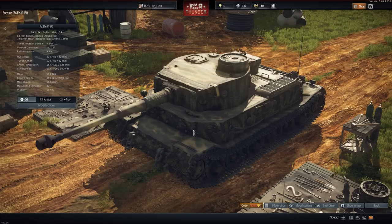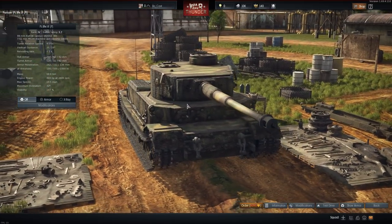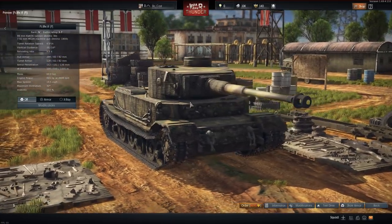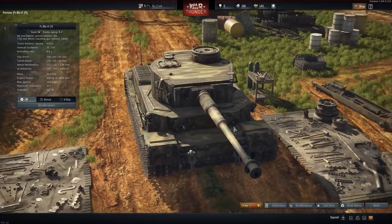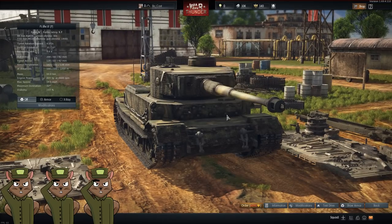After that we have the Porsche Tiger at 5.7 battle rating for 6,090 golden eagles. It has the 88mm cannon — very effective — though turret traverse is a little on the slower side. The main selling point is an extra 100mm of frontal armor, but it's not worth the price tag for that alone.